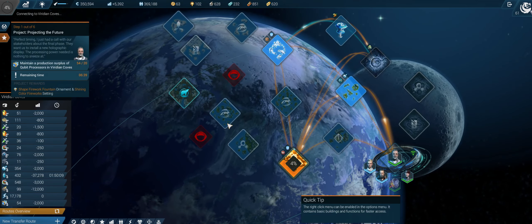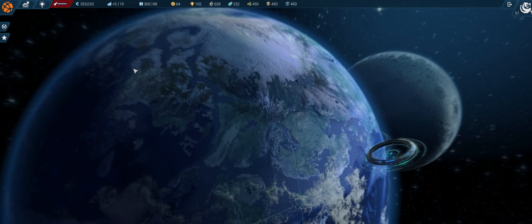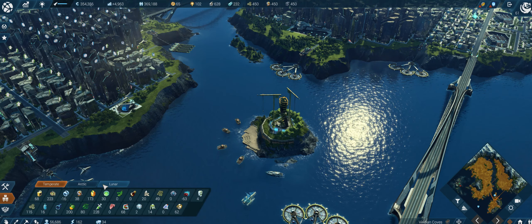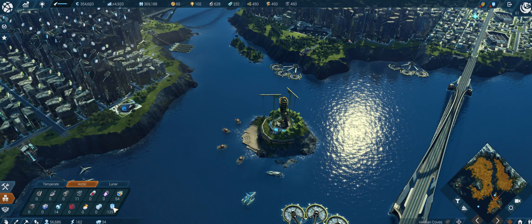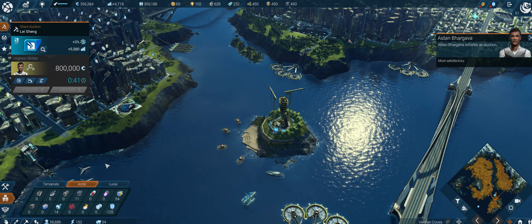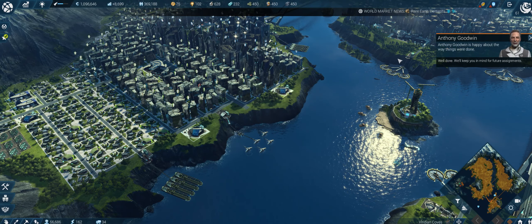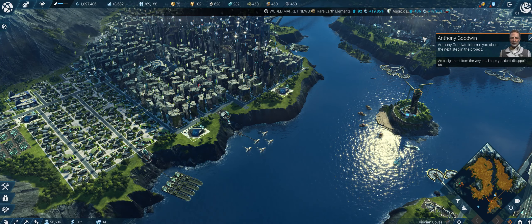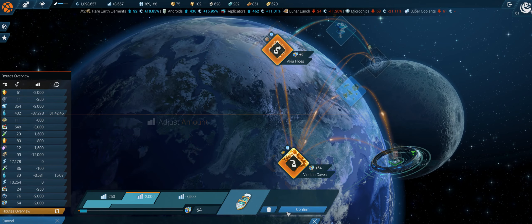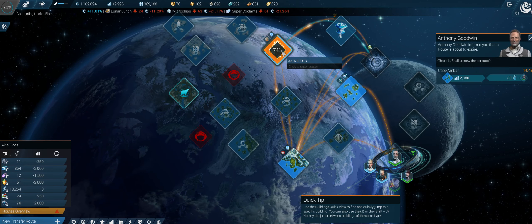Let's go back to Viridian Coves and see how far our production surplus is now. Remaining time: 6 minutes, and then we fulfilled this mission, because only then can I cancel that trade route and produce the quantum computers. I need 124 quantum computers in Viridian Coves - that's quite a lot. Six minutes are gone and we fulfilled the mission. There is now the next stage - again a delivery. For now we can close our qubit transfer route and use the qubits to produce the quantum computers.